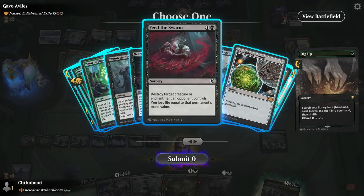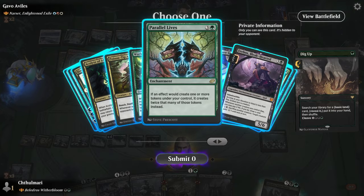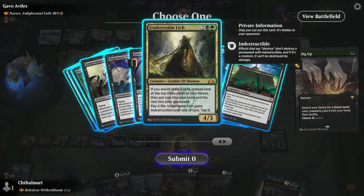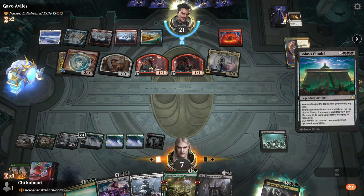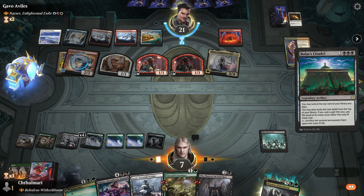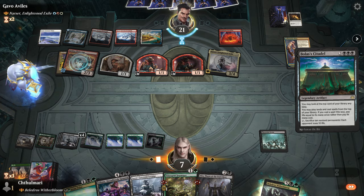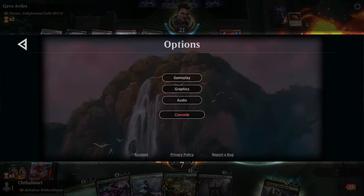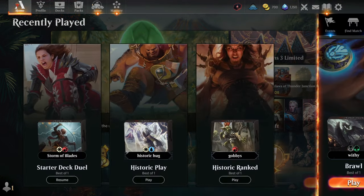That's not Meathook — wait, am I blind? You know what, it looks like I don't have a board wipe. I could have Meathook'd — screw it, we're going for broke. Why did I do that? This might be the top-ten dumbest decisions I've ever made because you just have to counter it. I love counter spells, they're fun. Yeah, that was dumb — but I mean I was probably going to lose anyway. Back to it.